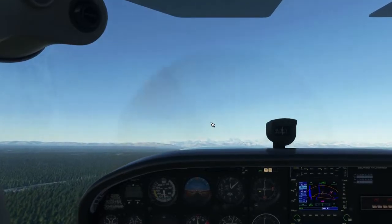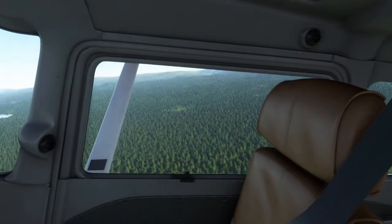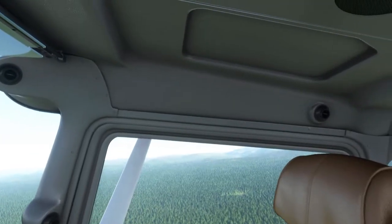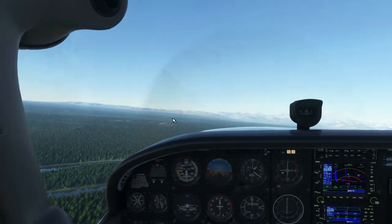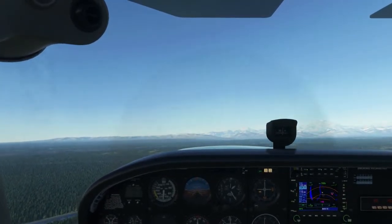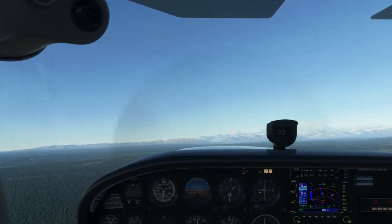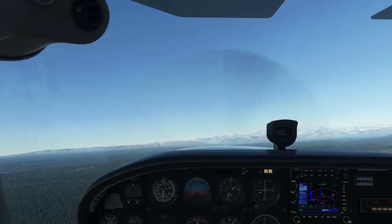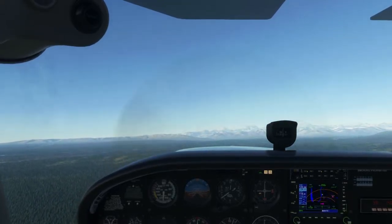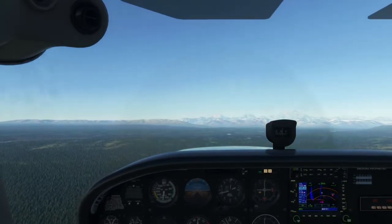Alright, flaps are up and we are on course for the Tokusitna Glacier. Good to see that you came along - you're looking mighty invisible today, but I guess that means you're lightweight, and that's the type of cargo I like in my planes. The cargo that doesn't weigh a whole lot means I don't have to do any CG calculations. Anyways, we're heading for Tokusitna Glacier and we're going to put a campsite there. Maybe.